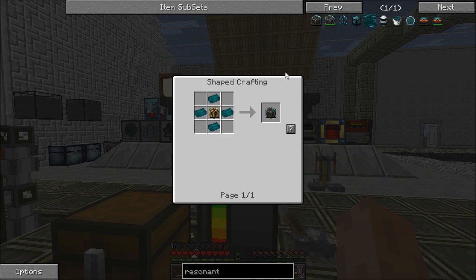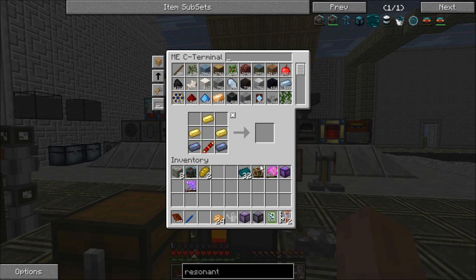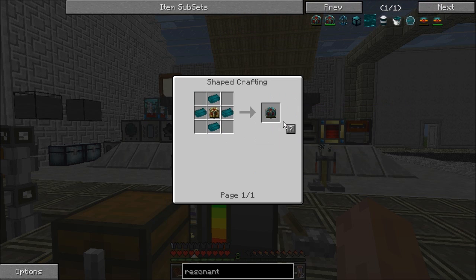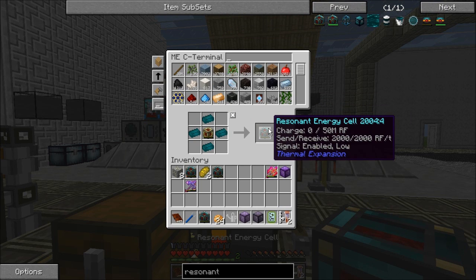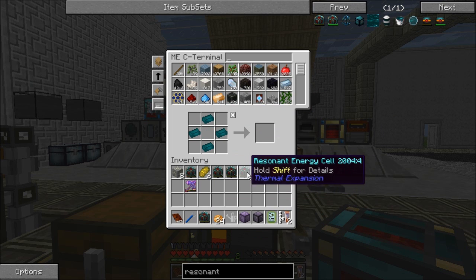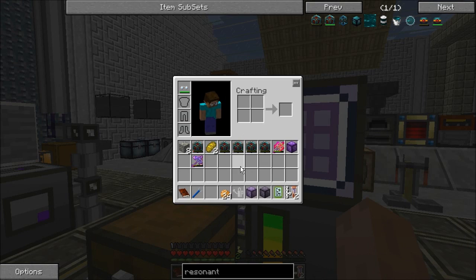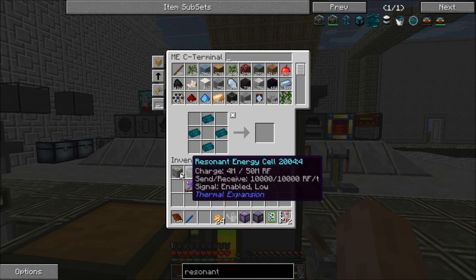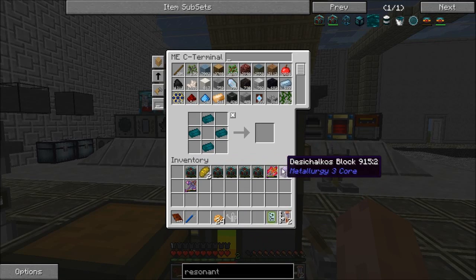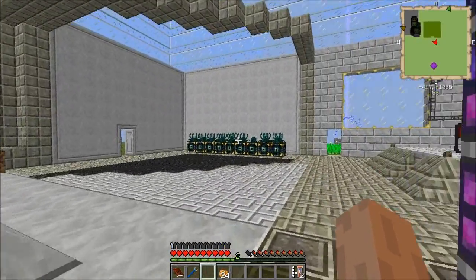What I was doing is making resonant energy cells. We're going to convert these redstone energy cells into resonant energy cells. I still have a bunch of endarium left and will be expanding this system off camera, but I wanted to get started now.